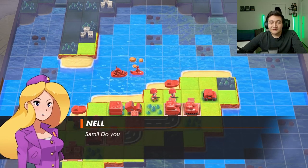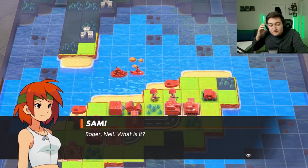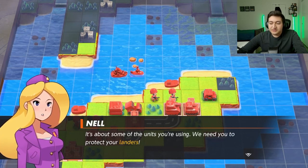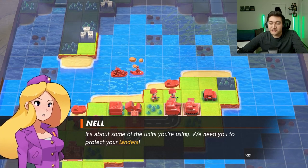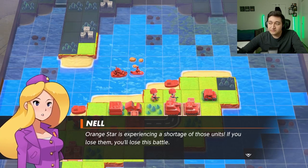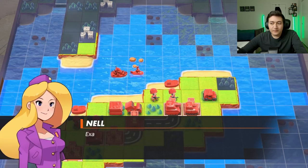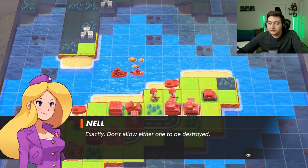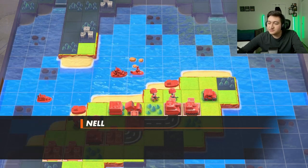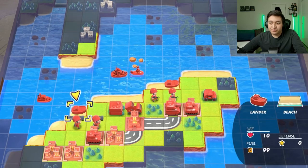Alright. 'Sammy, do you read me?' 'Roger now. What is it?' 'It's about some of the units you're using. We need you to protect your landers. Orange Star is experiencing a shortage of these units. If you lose them, you lose this battle.' 'The landers? We have two of them. What do you mean we have to protect both of them?' 'Exactly. Don't allow either one to be destroyed.' 'Okay, I'll do my part — you can count on me.' 'I always can. Thanks, Sammy.' Don't let both of you go boom boom.